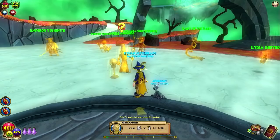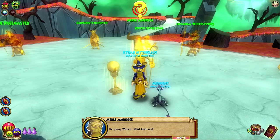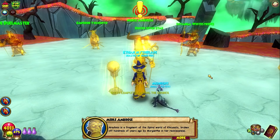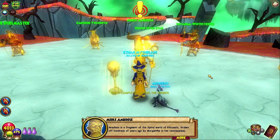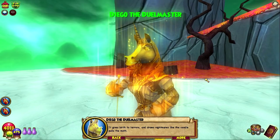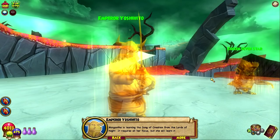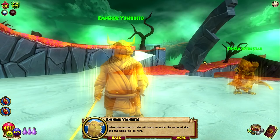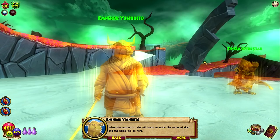Young wizard, what kept you? Welcome to the Isle of Arachnus. Arachnus is a fragment of the spiral world of Khrysalis, broken off hundreds of years ago by Morganthe in her recklessness. You can see Khrysalis there through the storm — a savage world, a dead world. It gives birth to terrors and draws nightmares like the candle pulls the moth. Morganthe is learning the song of creation from the Lords of Night. It requires all her focus, but she will learn it. When she masters it, she will brush us aside like motes of dust, and the spiral will be hers.